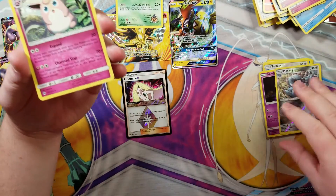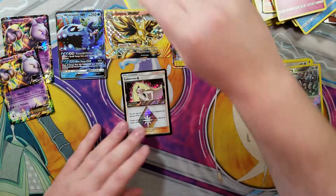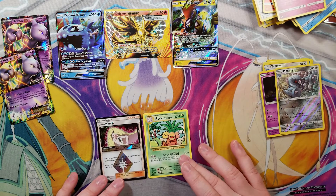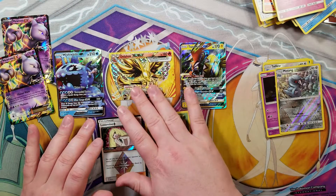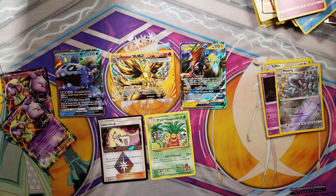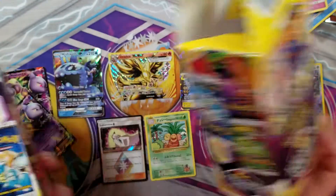And a Wigglytuff - love it. Honestly a really good mixture of things we got going on here. We pulled the secret rare from Evolutions, we got a prism star, we got two regular GX pulls, Delphox BREAK, and our two Mewtwo EXes. So that was the last two power boxes. Apparently we didn't get lucky.